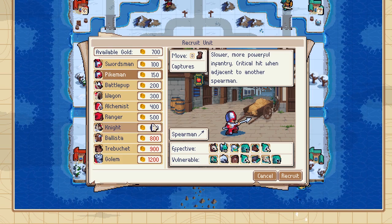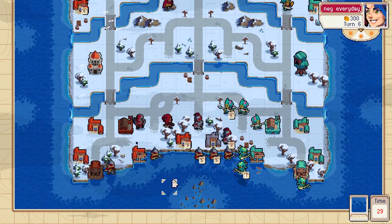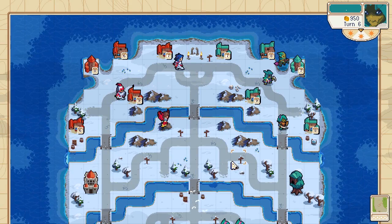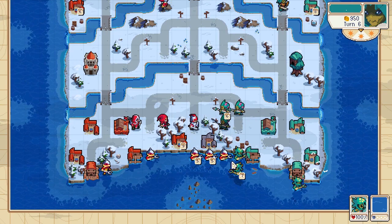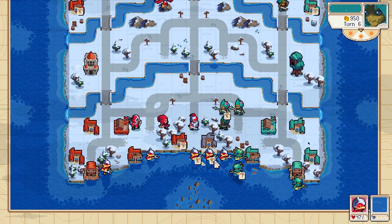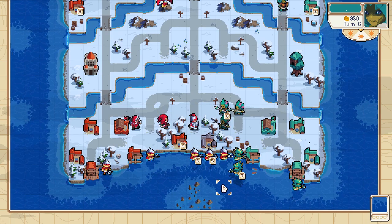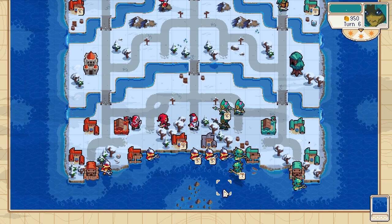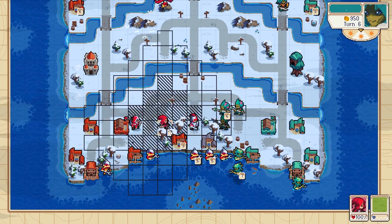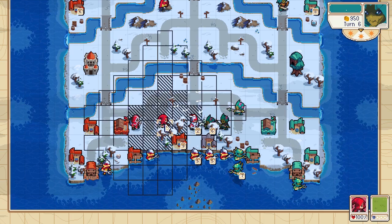I'm getting my harpy down there. I just want to keep my archer alive. I'll build an alchemist because I could potentially heal both of them — potentially. It's really hard though because I'm probably going to lose them right here, so it's extra important I keep my archer alive.